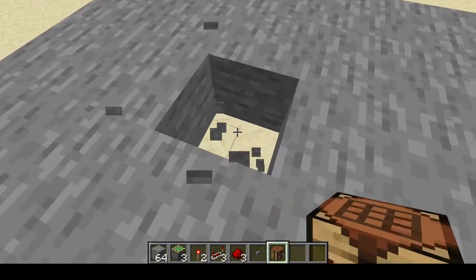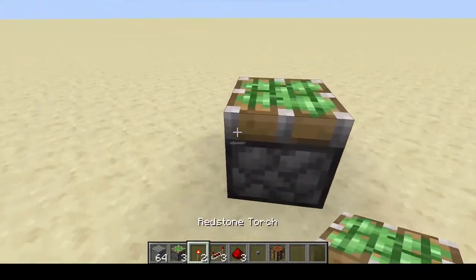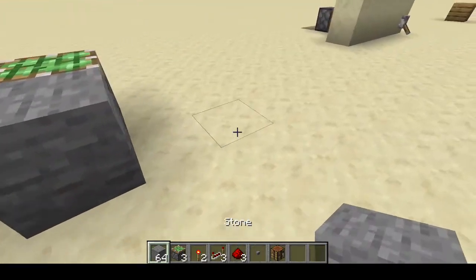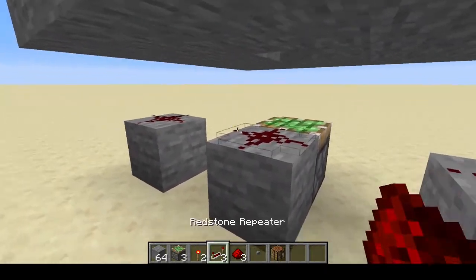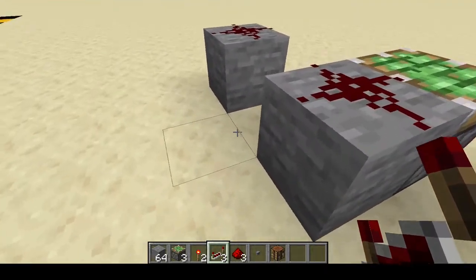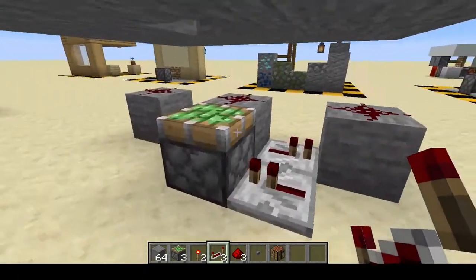We're going to start by punching a hole here in our floor and then placing one sticky piston right down there. Next up, we're going to place in three blocks here, here, and here, and three redstone dust on top of them. This time they're going to have to be in the cross shape. Next up are the repeaters — one here, one here, and another one facing into that piston.